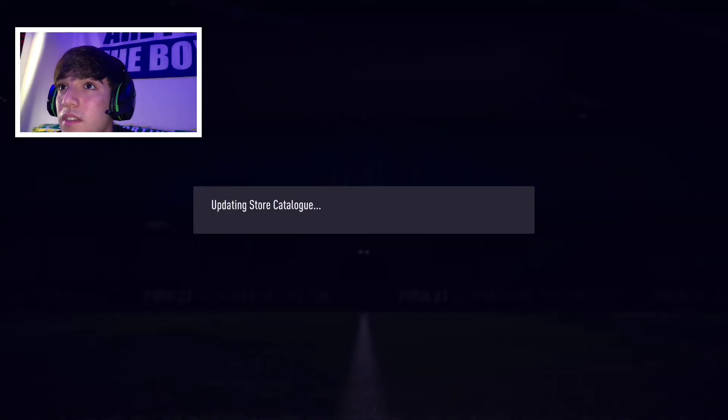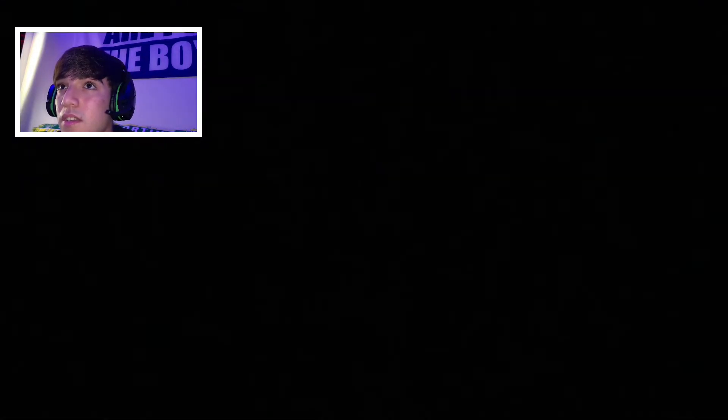And for our final pack of the day, we got a Prime Mixed Players Pack again — will we have better luck here? Not a walkout. So our best pull in that pack opening was Sterling, which isn't bad. I'll honestly take that, and hopefully he'll be a big piece in making our Premier League squad in the future.